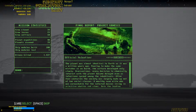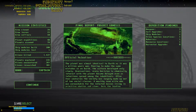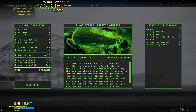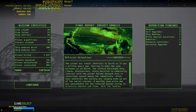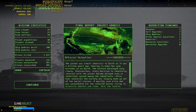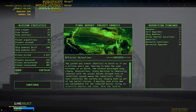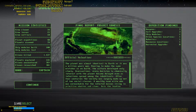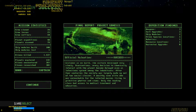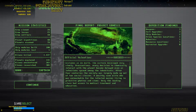The planet was almost identical to earth. Fearing to make the same mistakes, the culture developed only slowly, over-cautious. Every decision to chemically interact with the planet became delayed as even infections spread among the inhabitants. After four centuries, society was largely made up of two social classes: a wealthy, sane elite unreachable for the infected masses living in primitive ghettos and slums. Only the leading class had access to medical treatment and education.